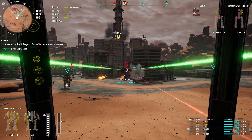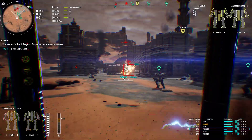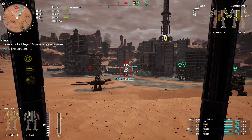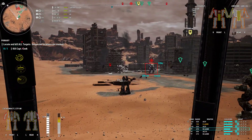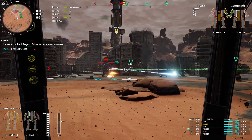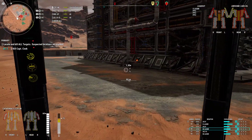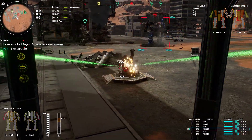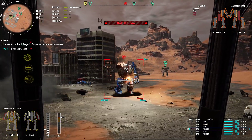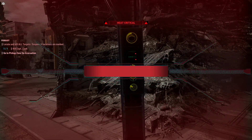Let him have it. Sorry Wolfhound, you need to stop standing in front of me. That dude is messing me up. Got to cool off. Let the lance take some of the heat — get behind him, cool down. Took him down as I shut down.